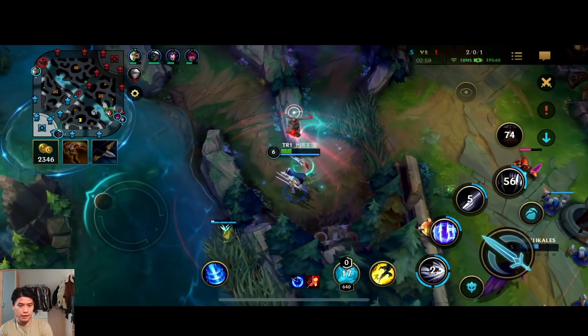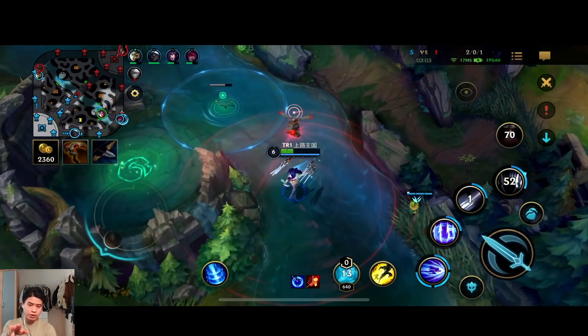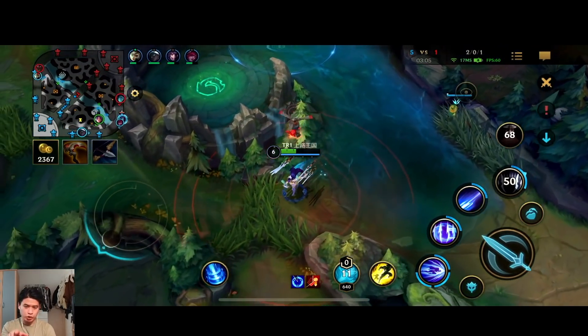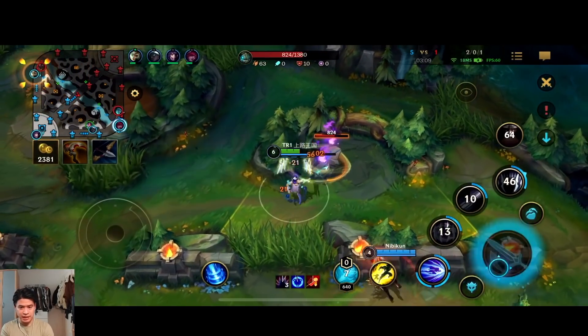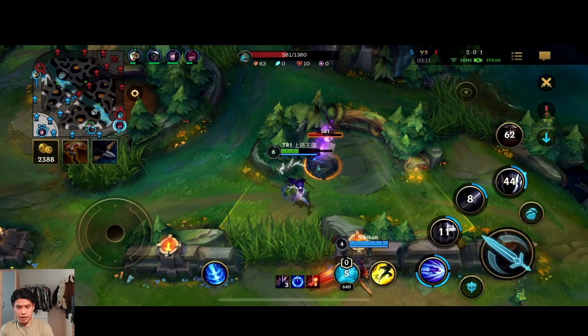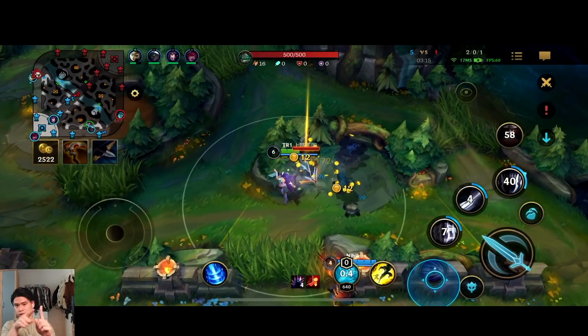The basic standard combo: you set up your third ability behind you, dash onto the opponent, and right when you're on top of them you activate your third ability again to stun them. You need to connect both of the third abilities in a line to stun them.